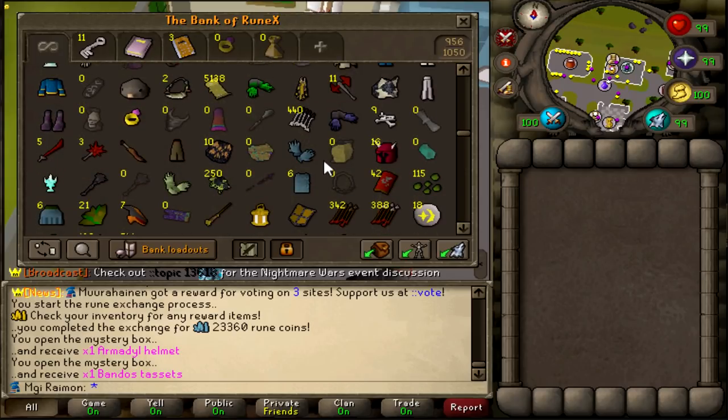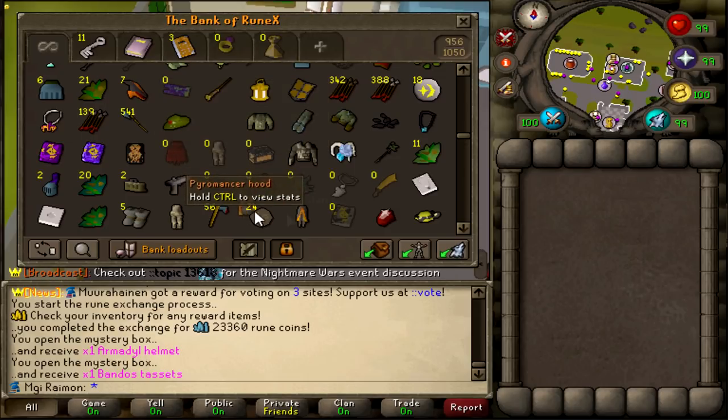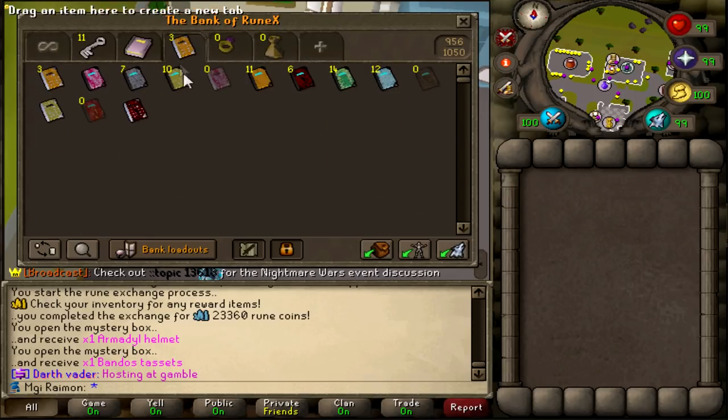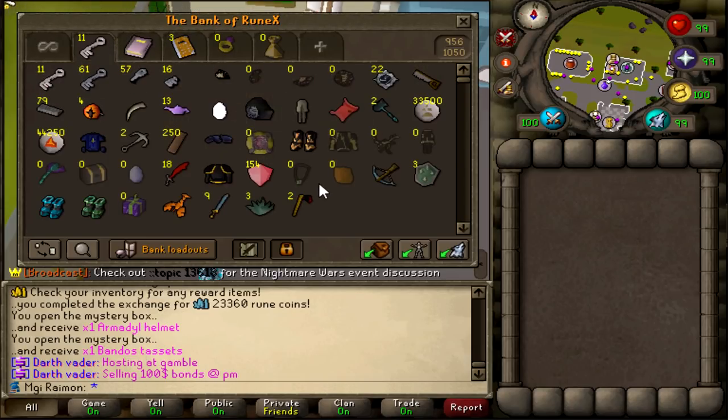I really don't enjoy doing demonics, but it is what it is. At the very least, a bright line on the horizon would be the fact that we're closing in on the legendary tickets for the legendary blessings. So I'm looking forward to that at the very least. Hopefully the Halloween event comes around soon as well - I would love to farm some more of that.